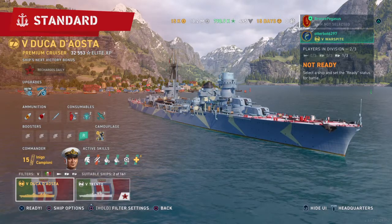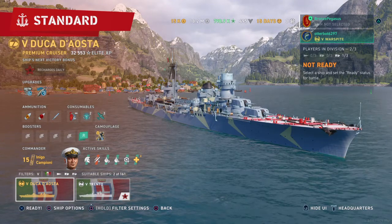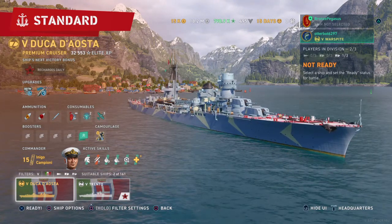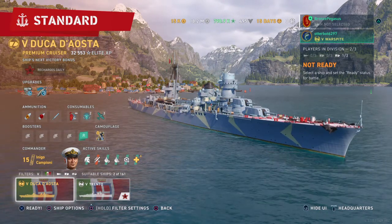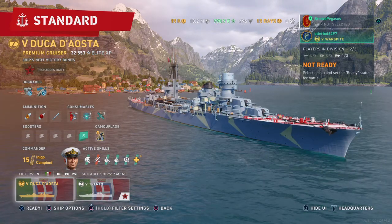Today we are doing a review of the new Italian Tier 5 Premium Cruiser, the Emanuele Filiberto Duca d'Aosta, which is its full name, or Duke of Aosta, Emanuele Filiberto.